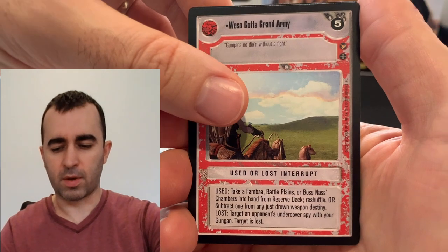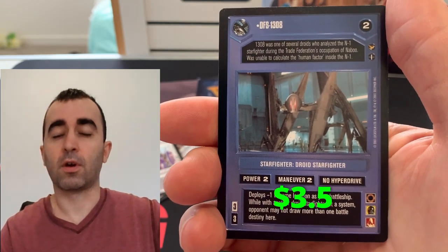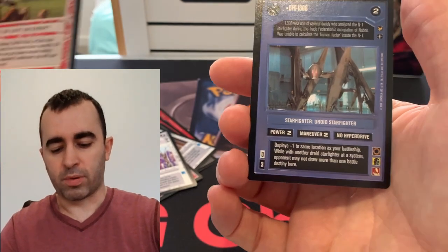Two more. DFS-1308 — do I have that? Might be a new one. It is a starfighter, not ideal, but might be a new one at least. And we got the Wisa Got a Grand Army. So good consolation prize, not what we're after.